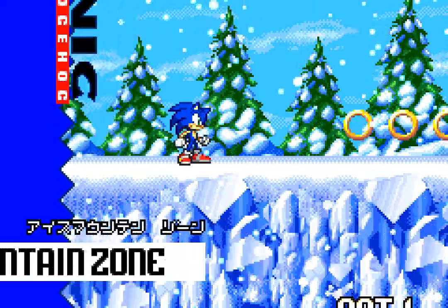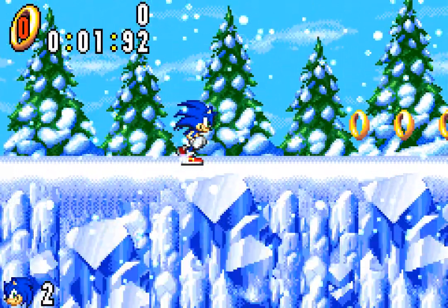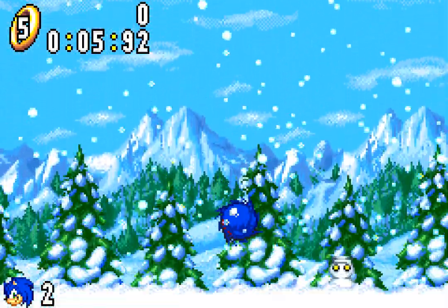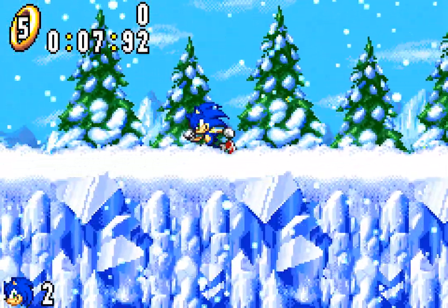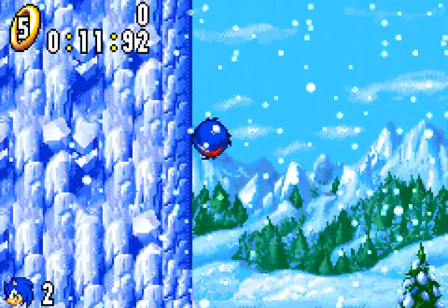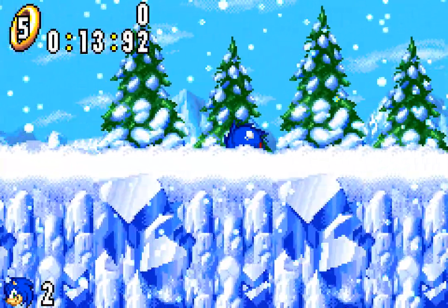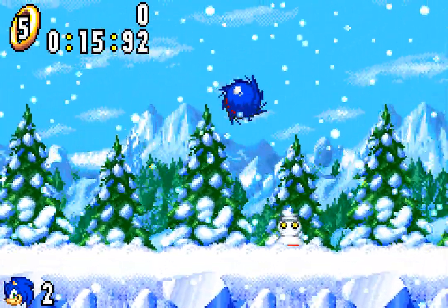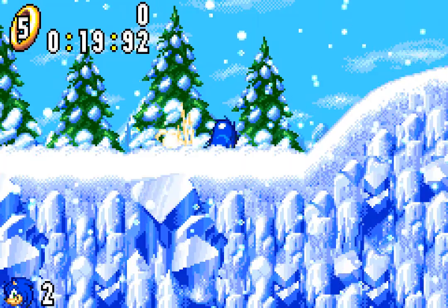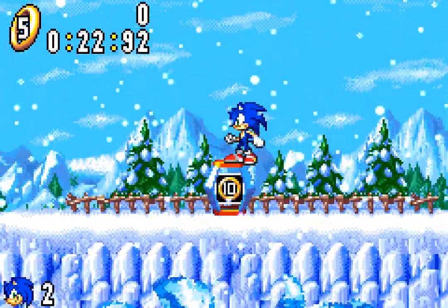His name is Sonic and he's here to say... Whoa, geez! Okay, we're not dead. That was just an easier path. We got platforming. Wow, the snow really stops you. This is it! We found Robotnik's secret weapon — it's just put snow everywhere. Who would have thought?